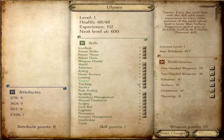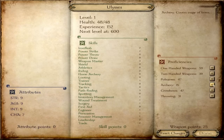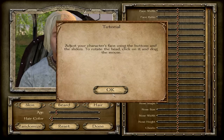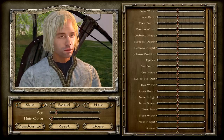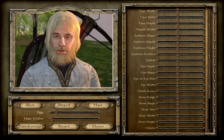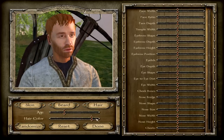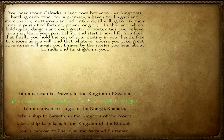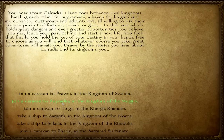So without further ado, I'll put the last point into riding. I never get a lot of points in bows when I start out for whatever reason. A lot of the character skins look kind of funny. I'll go with just the stubble. We will go to Praven, I suppose.